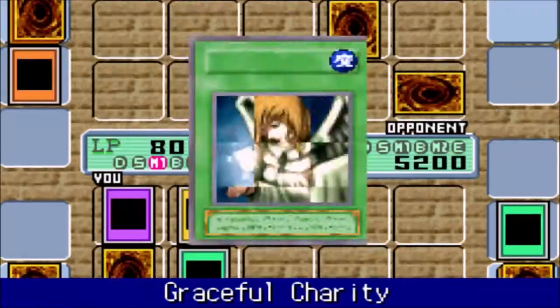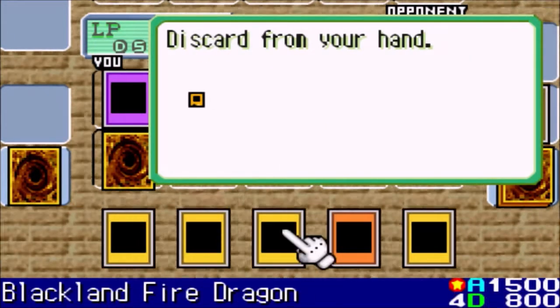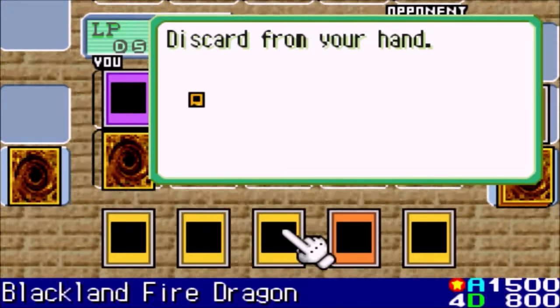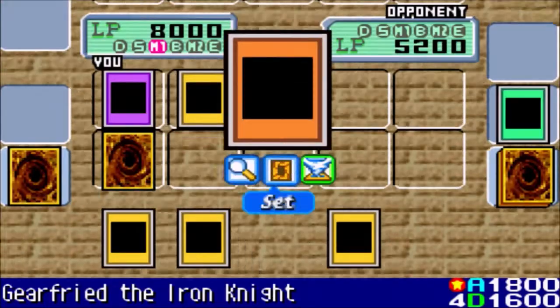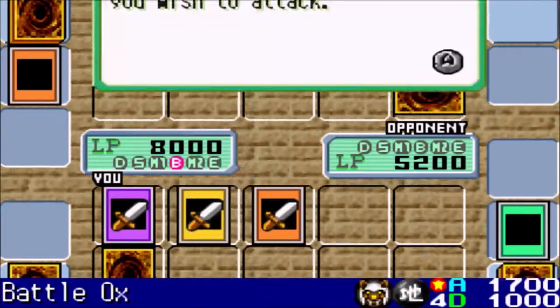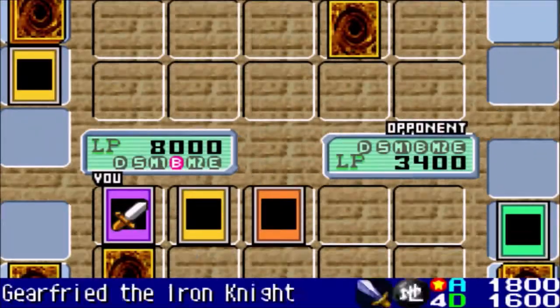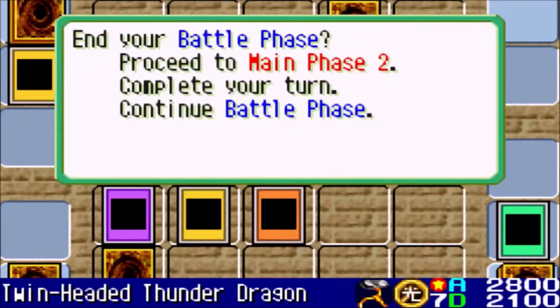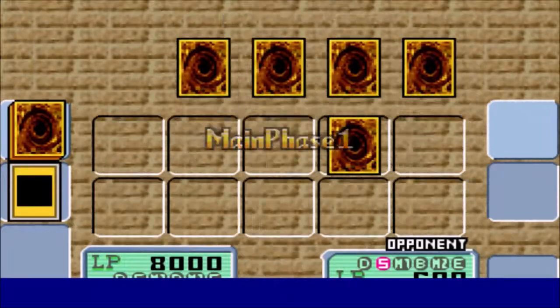Let's go ahead and activate Graceful Charity here — let's see what the next three cards we get are. We already just had a Polymerization so we don't really need that. We don't need Black My Fire Dragonator. Wait, I didn't do something yet. Let's go ahead and put down Gear 3D Iron Knight and go into Battle Phase. Battle Ox attacks the face-down — we got a Monster Turtle. That's pretty great, a Monster Turtle. I'm going to attack with Gear 3D Iron Knight. Just went to Main Phase 2 instead of wanting to finish my turn. But there we go. We're doing really good.